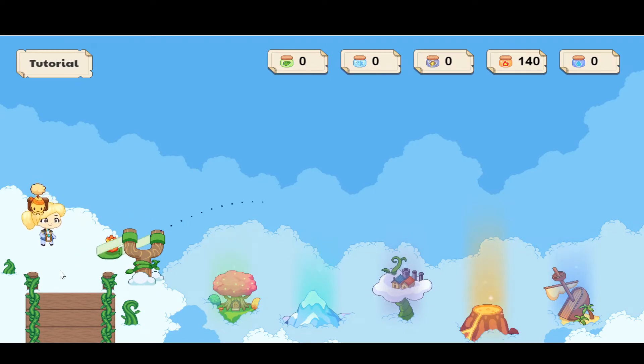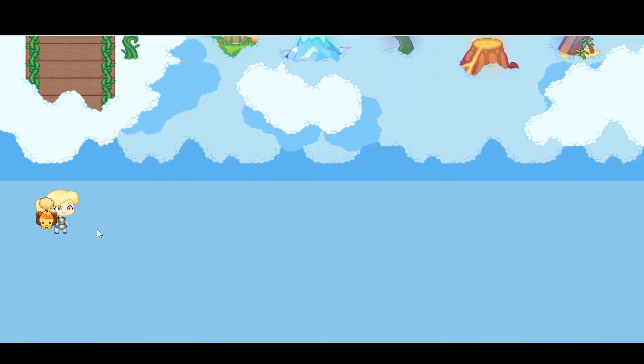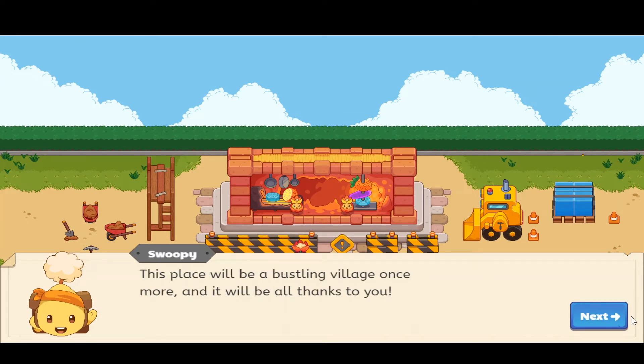We just have one more floatling to launch, but I missed that one, so we only get 140. In the tutorial it gives you 140, but normally you only get one or three attempts.